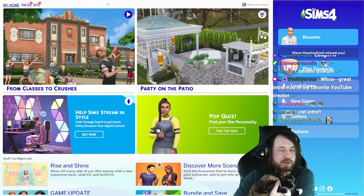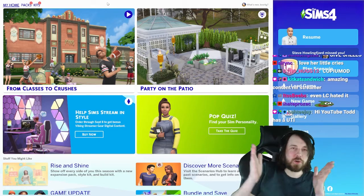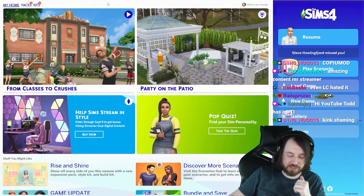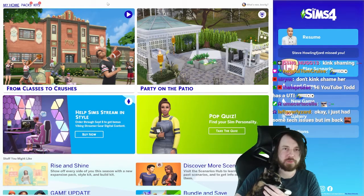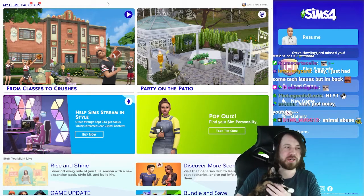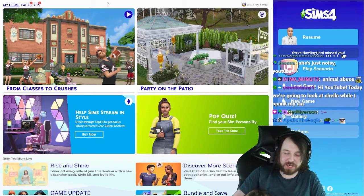Today we're gonna go over our shell challenge. We're doing the shell challenge today. This is gonna be the second rendition of said shell challenge, and a shell challenge is basically a house or a monstrosity that I create. I think it's funny to make the weirdest, ugliest, and biggest house possible because it gives the community or chat a chance to shine in the creative department.